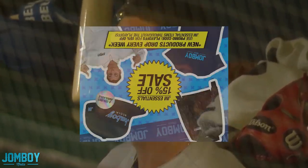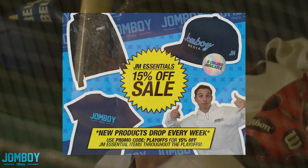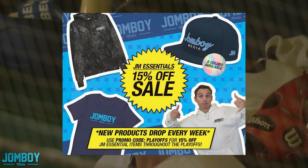This one brought to you by the shop at John Boy Media — shop.johnboymedia.com. We got the JM Essentials line, 15% off, and new products are dropping every week. Use promo code PLAYERS for 15% off JM Essentials items throughout the postseason.